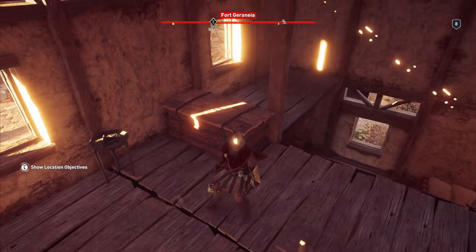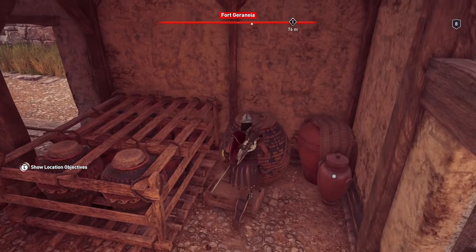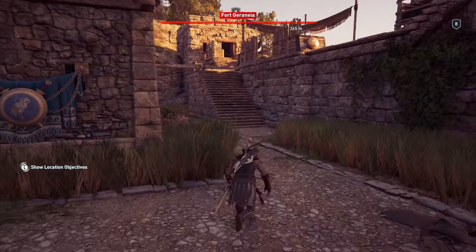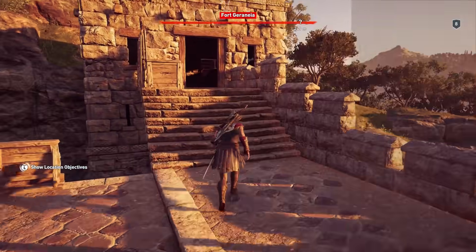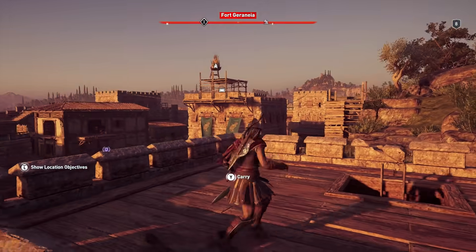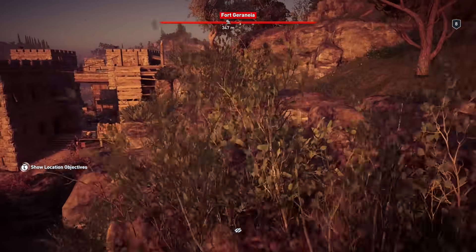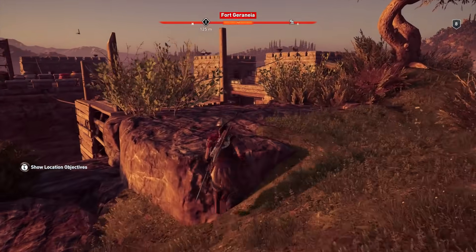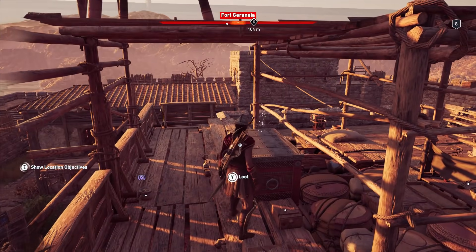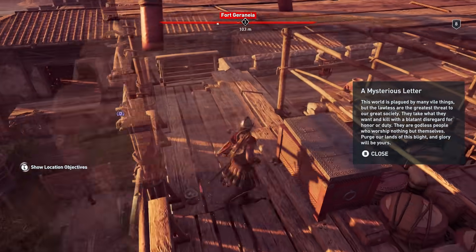We should probably check out the buildings — they seem to have equipment we need. Goat cheese! My favorite — I actually really do like goat cheese. It's like a creamy cheese, delicious on crackers. I'm almost level nine, which is really exciting. Wait, I think that's an alarm system — I probably shouldn't light that. Let me go up here, there's a treasure up here. New quest: Besieging Bandits — Mysterious Letter. A little bonus quest there.